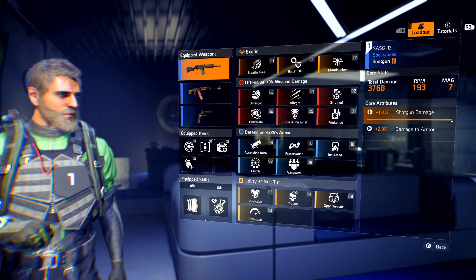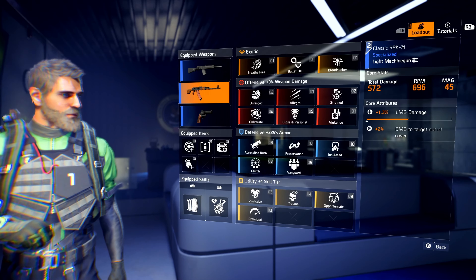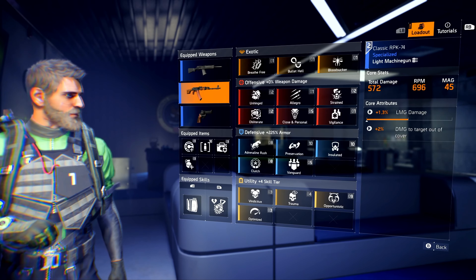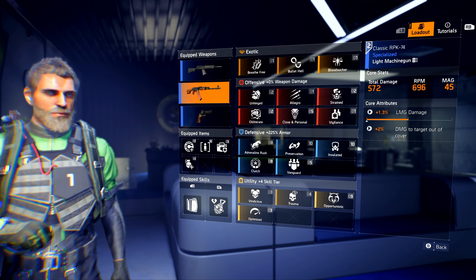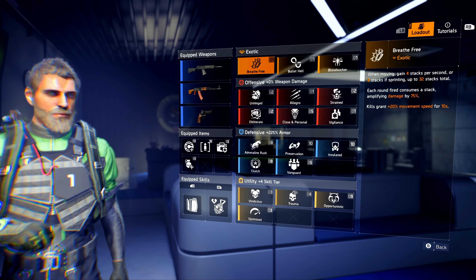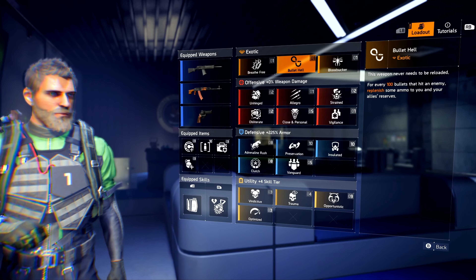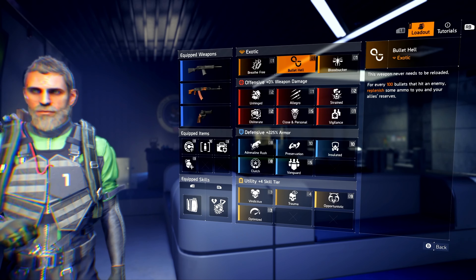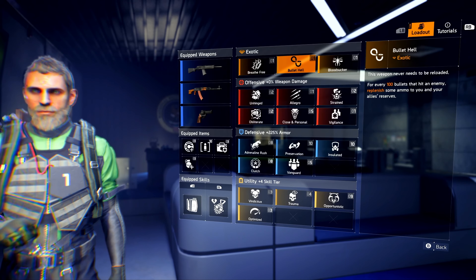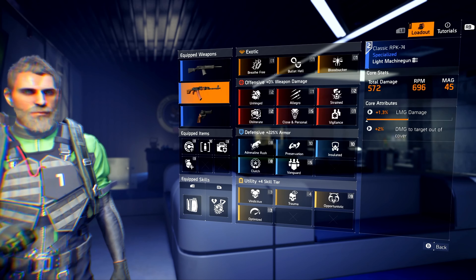Next up we have the RPK. I'm using it because it is an LMG with damage to targets out of cover — another multiplicative attribute. I'm using this weapon because I have Bullet Hell, the Bullet King exotic talent, so my weapons never reload. I can just keep shooting as long as I have bullets, and with my pistol I have unlimited ammo.